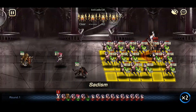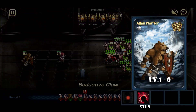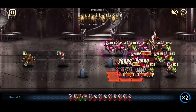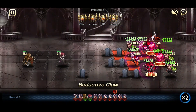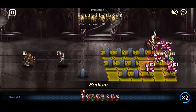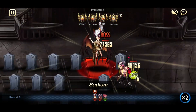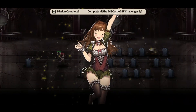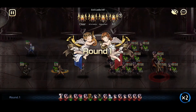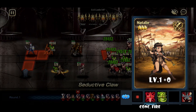Floor 53 requires you to use a fodder unit that can either stun or freeze the front unit so that he doesn't attack while you charm the next attacker. Floor 54 requires you to use Natalie's concentrated fire to guide where the minion will attack next.